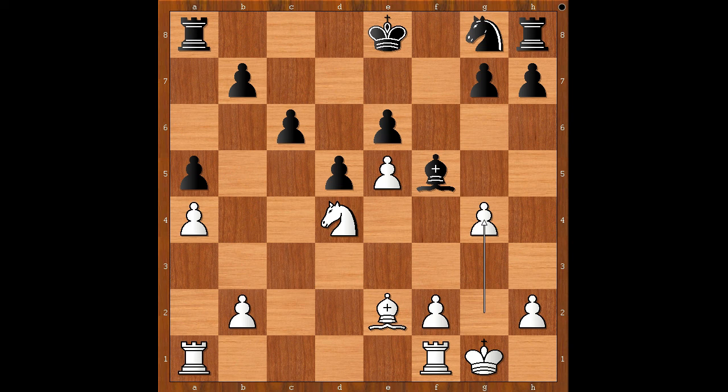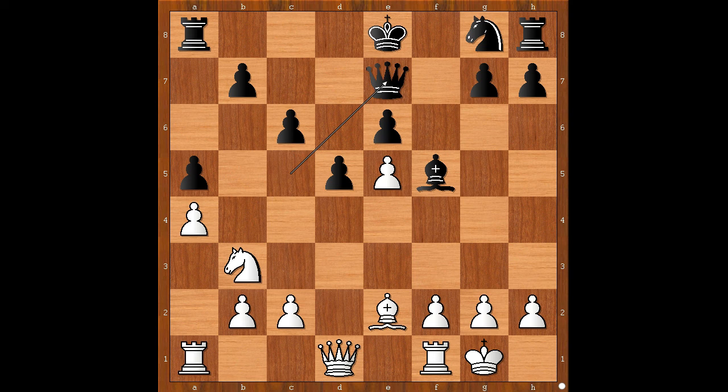Queen to e7 was played, white to move. What would you do? Adams played bishop to h5 check — a very important check — g6, blocking. But with this move, black created weaknesses on the dark squares in his camp.